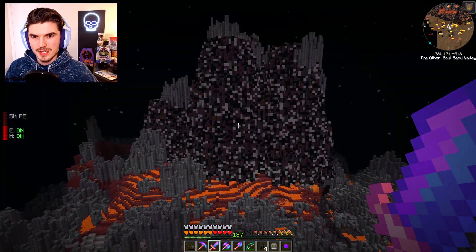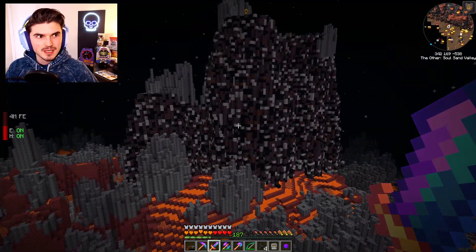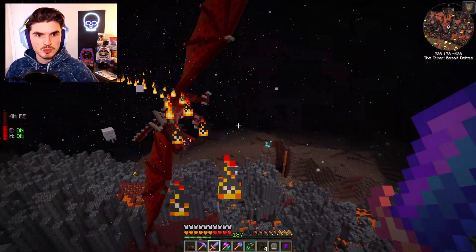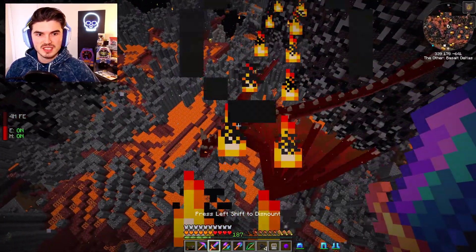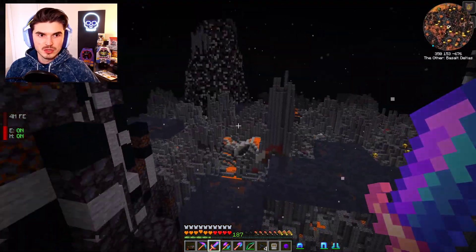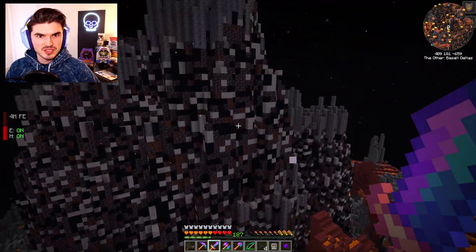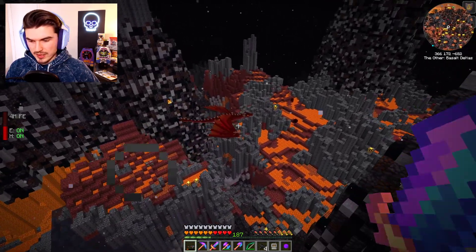I may have found what we're looking for here — I definitely heard it. This is a very interesting biome, to say the least. It is a basalt biome. Oh my god, there it is — it's a dragon! These things have like 20,000 health, so there's no way we're taking on a dragon right now. But we found it. We're at the basalt deltas and we have found ourselves a dragon here.